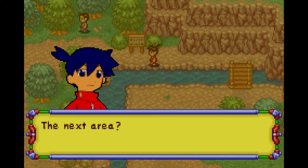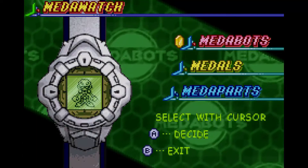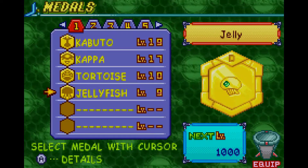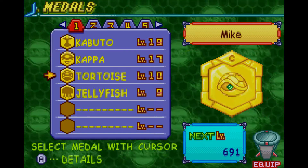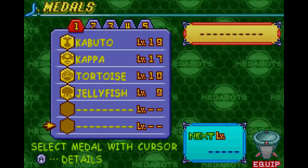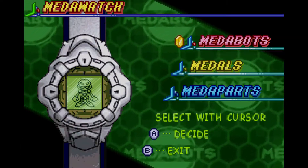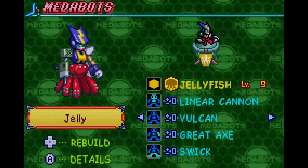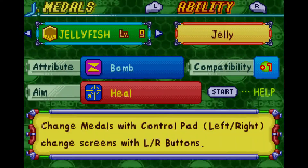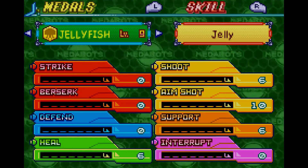I've played through the Rikusho version — the Queen's Metal is not too bad, it's okay. The Jelly medal — I do know the medals are proportionate to the levels of your current metals equipped. That's why Jelly is level 9; I think it's supposed to be like one level below or maybe half your current level — I'm not entirely sure. We're going to switch out to Jelly for a while because its shot is 6 and its aim shot is 10, which is nice, and it also has support.